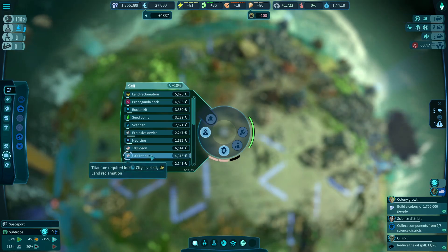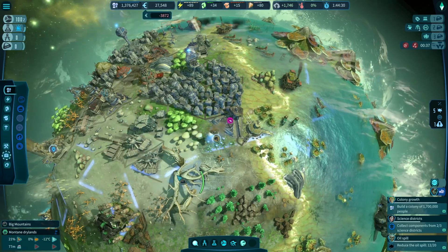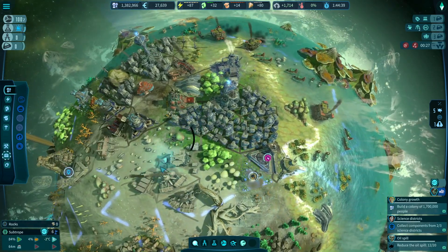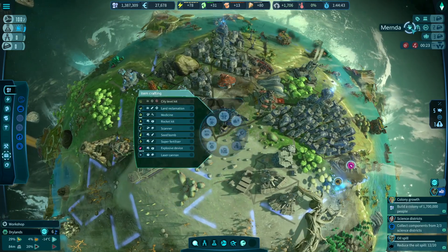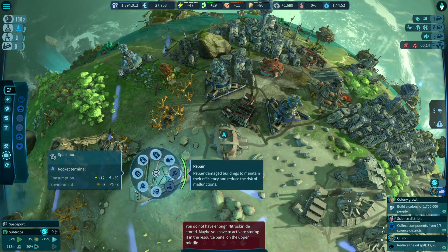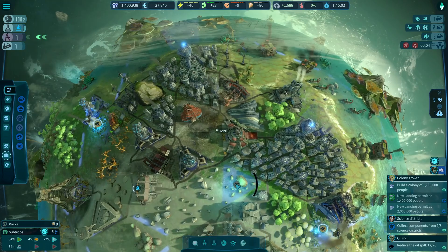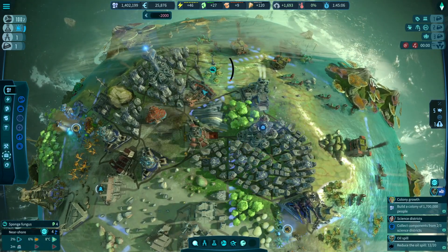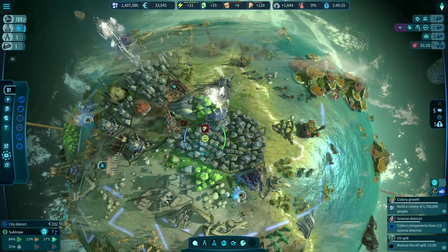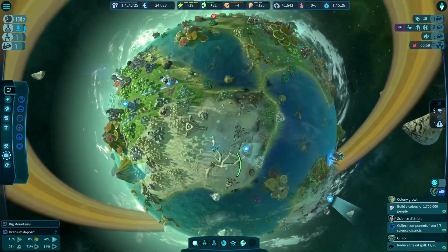There's someone we can sell to - let's sell that titanium. There's somebody who wants to buy that stuff, so let's spend some money and bring them in. I want to launch stuff into space but I'm not sure how the hyper gateway works. Let's build another rocket kit and put another rocket on the pad. We've been granted the landing permit - we can upgrade that city and probably that one as well. We've got a tech license and a landing permit, so we really need another science district.